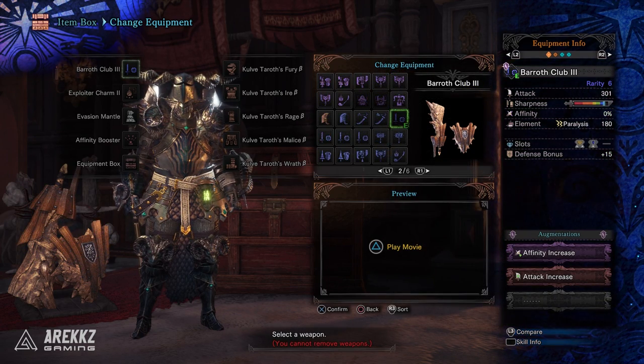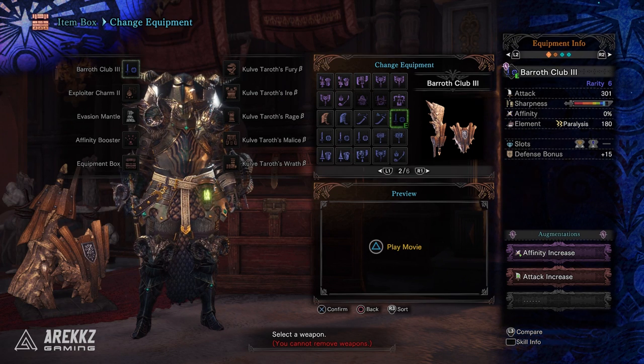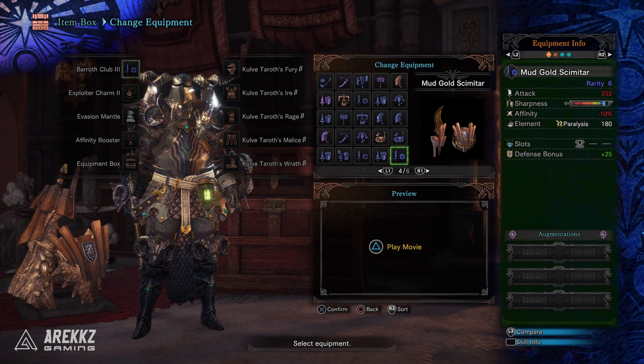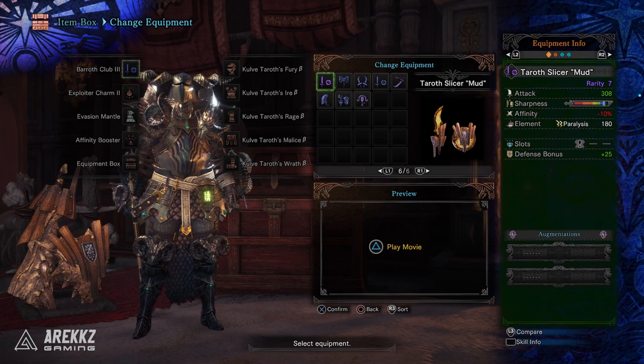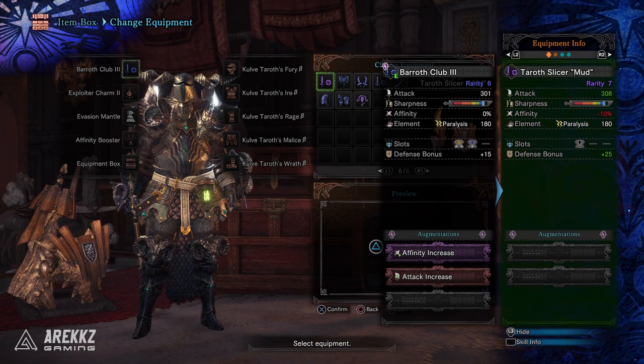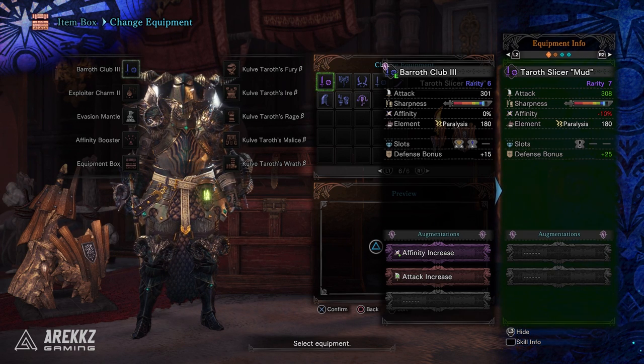Another example is the Baroth sword and shield, a popular choice for raw damage SNS builds given the high raw and hidden element. Meanwhile the Mud Gold Scimitar is the not-so-good version — something you'd likely throw away. But the Taroth Slicer Mud is the better version: higher raw, same negative affinity, but you can augment to remove that, and the hidden element allows you to run with elementless. Sure, it's missing a slot, but you can work around that.